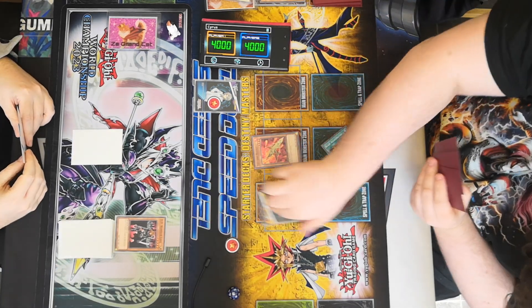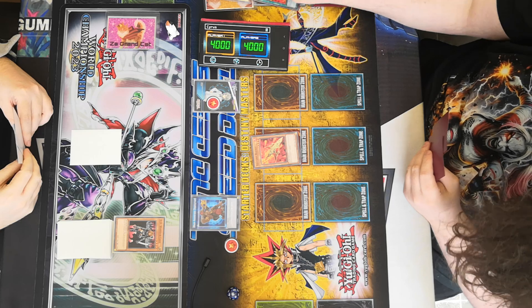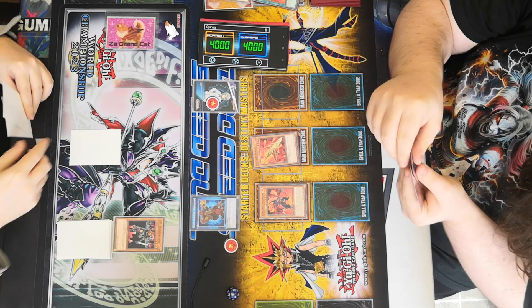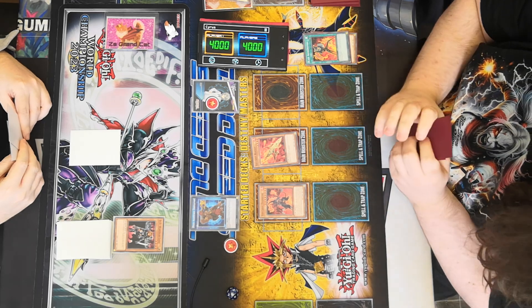Activate skill — this becomes Tri Blaze Accelerator. Send Tri Blaze Accelerator, special summon. I think that's off camera — the camera's there, sorry. There you go, and pass.